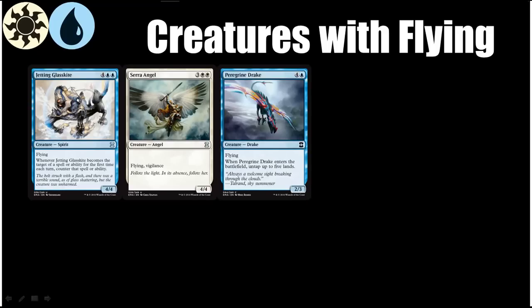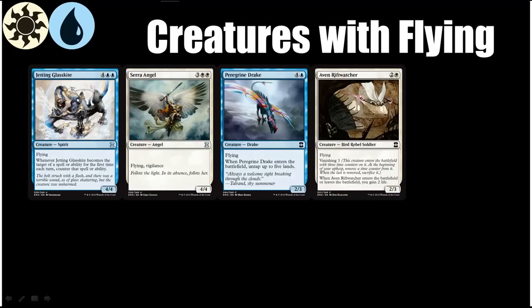Next we have Peregrine Drake, who is a below-rate flyer, but the fact that he allows you to play him and then Serra Angel in the same turn is pretty sweet. He just allows you to play two spells in one turn when you normally would not be able to. Five mana for a 2/3 flyer isn't amazing, but the upside is pretty good despite being below rate. It's also nice for leaving mana for removal. Next I have Aven Riftwatcher — it might have Vanishing, but it can easily provide an 8-point life swing because it hits your opponent for 4 and gains you 4 life in the process, which is huge.